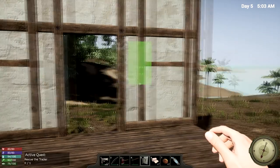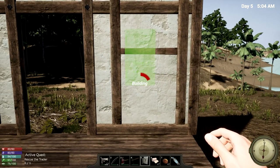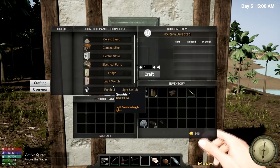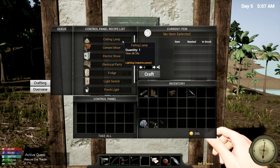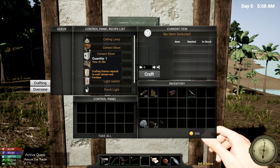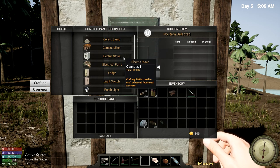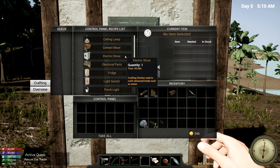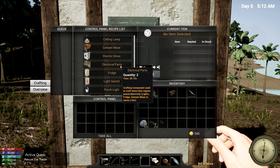Let's get that up somewhere. Let's just place you over here. Let's see what we can do with this one. Okay, there's a ceiling lamp, the mint mixer — looks like it's gotten a new icon. Electric stove — this is the one where we can make stews, as it says. Very nice. And the electrical parts has been moved to this one; we used to be able to make that in the workbench.